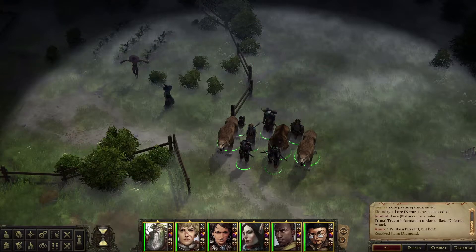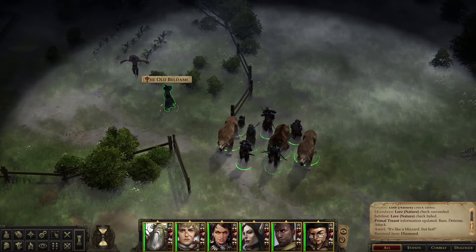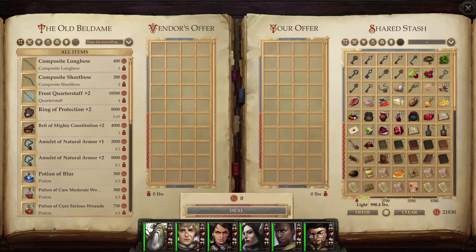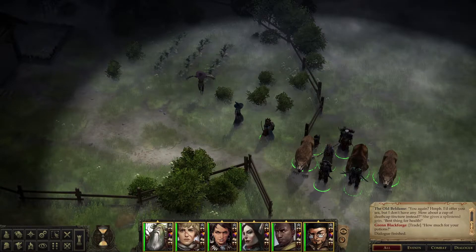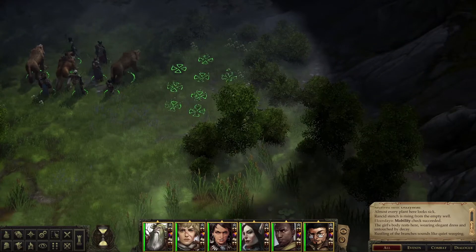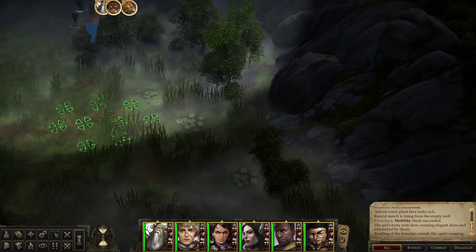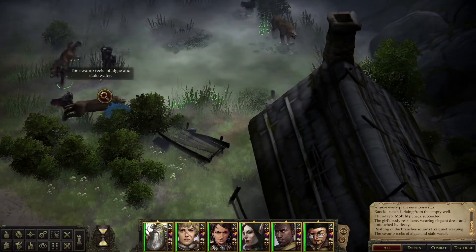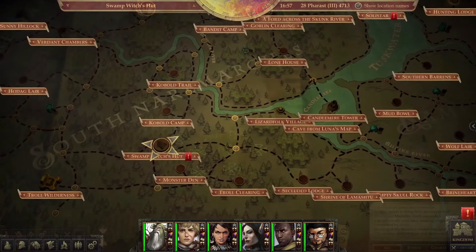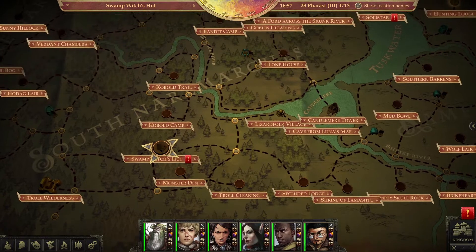Let's start by checking with the Old Beldame — she might have a unicorn's horn somewhere. Well, there is no unicorn horn here. So that means we're going to need to look around a little bit. Maybe this horn is something I already picked up a long time ago and then sold to a merchant somewhere in the kingdom. Wouldn't be surprised — I've had this before where the way to solve the quest wasn't in the marked area.